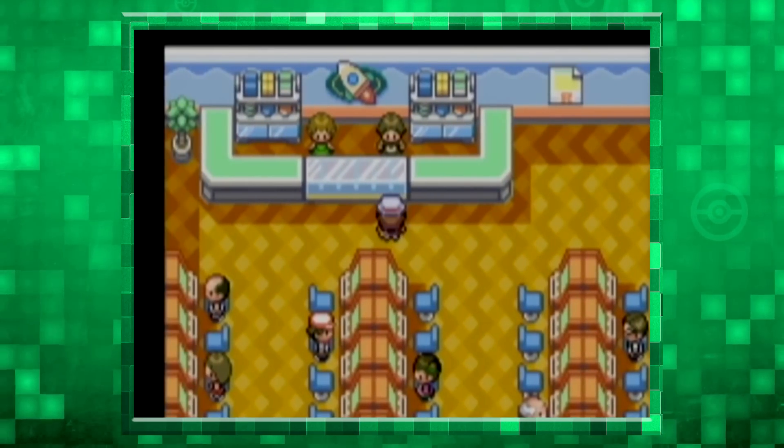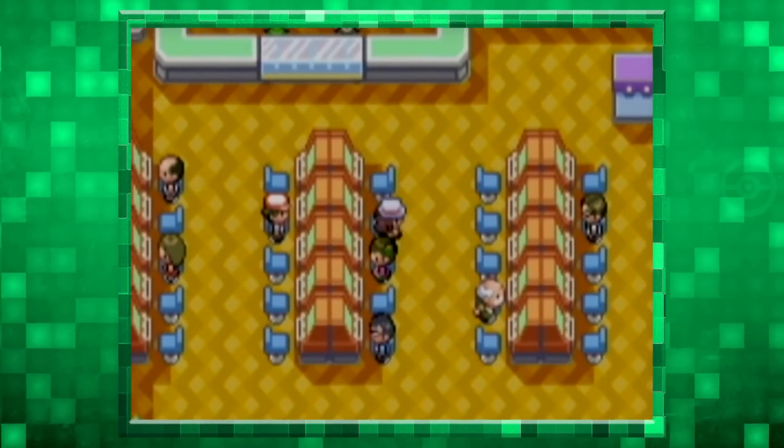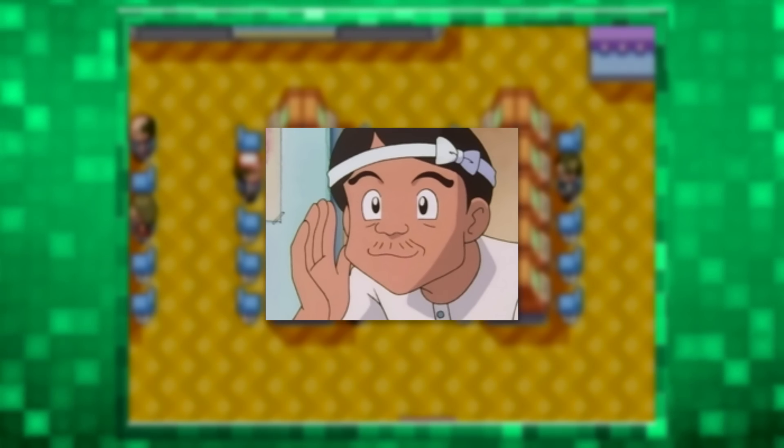And of course that game corner was run by Team Rocket, so it's not like Game Freak was condoning their actions. And this one dude sells you a Magikarp — he's alright.